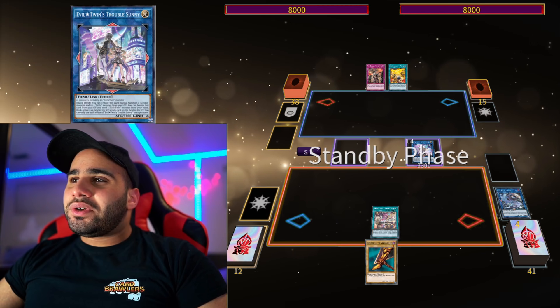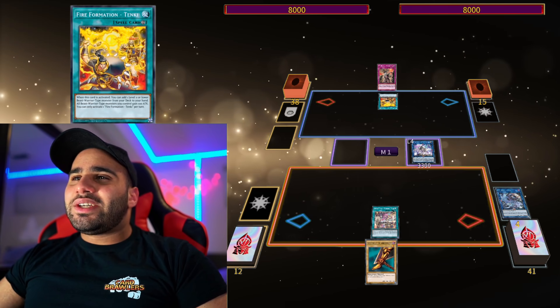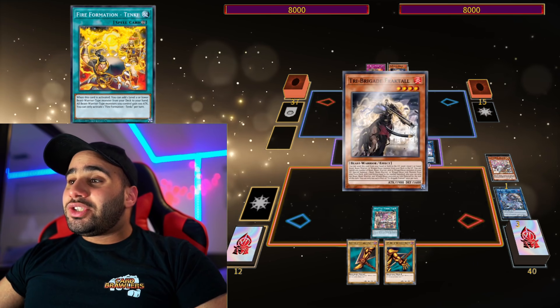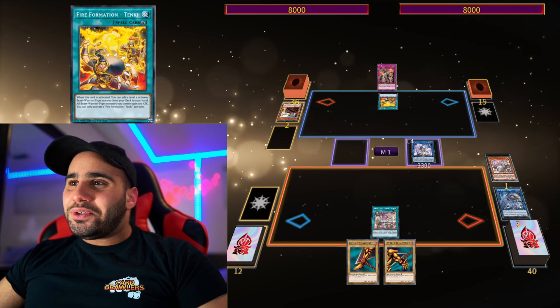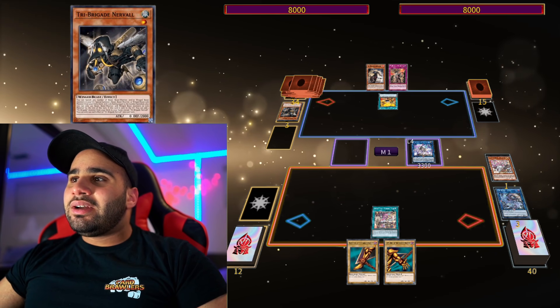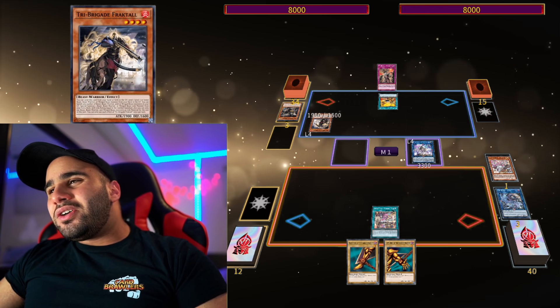Our opponent is going to draw for turn. He's playing Trap Brigade — Tanki is a really good card, you're going to see why, but it's not going to be enough. So Tanki is going to search Fractale, then we draw one card — that's draw number two. And then Tanki into Fractale, Fractale into Kit, Kit into Nerval. Normal summon the Fractale — you already know it at this point.